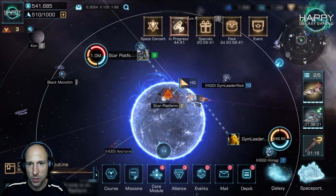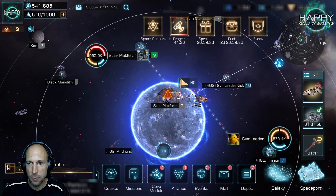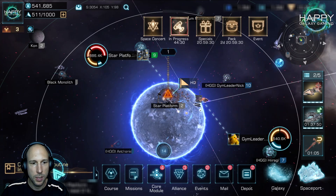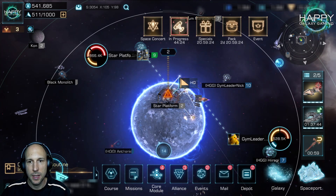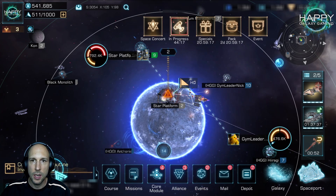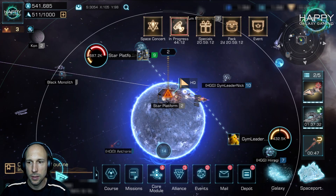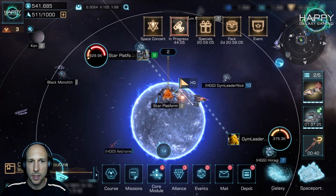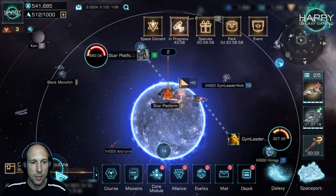The timer is off and we are going to attack the platform. Together we now have a little bit more than half a million power versus one million platform power — that should work pretty well. Just make sure you have enough players. Also, if you fail, you can just attack it again — it's not resetting. You have the whole 45 minutes to get the platform done. As it looks right now, we will not manage to kill the platform in the first attack, so we'll just send the fleets in one more time to give it the killing blow and take it over.